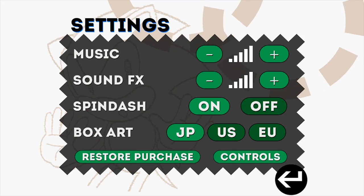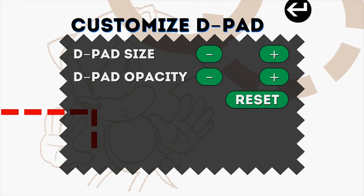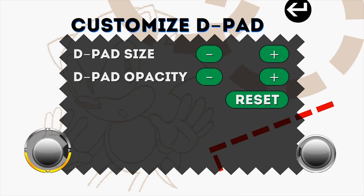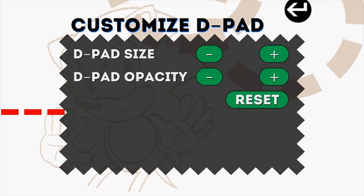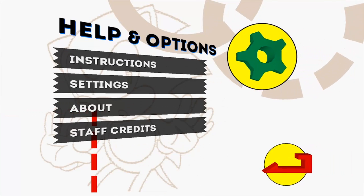If I go to the controls menu here, you can tell there's a d-pad size and opacity option that you can set. If I press this, you can actually see the buttons and watch me push them, which is pretty damn dope. Although I always have them set to zero because I have a controller plugged in anyway.